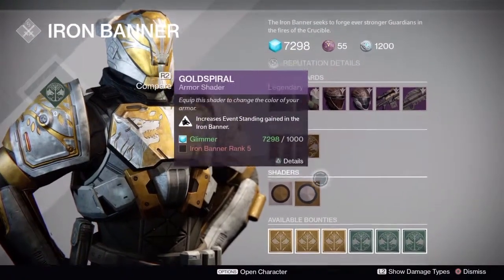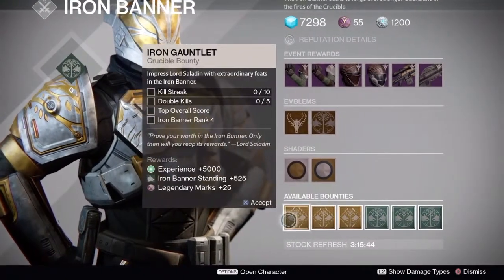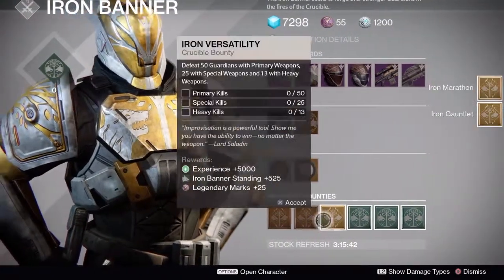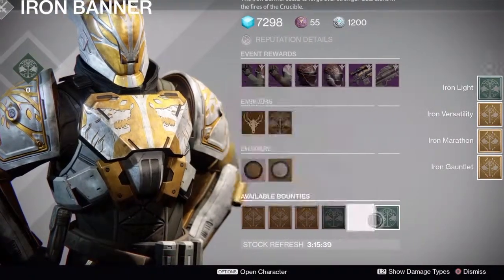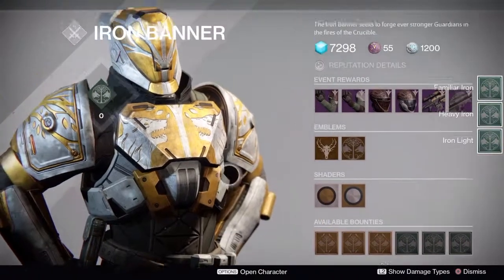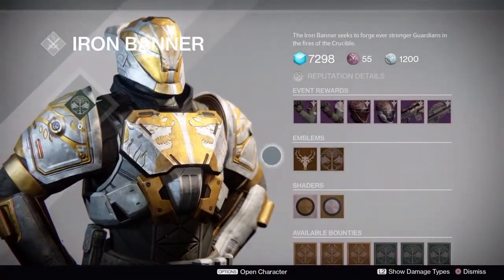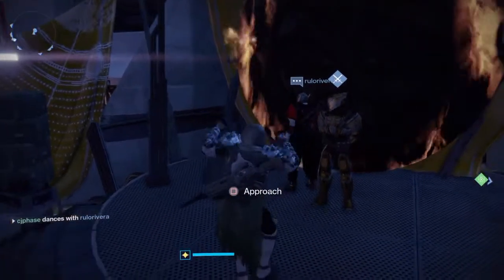You've got your emblems as per the usual, along with your shaders — you can't beat them. And of course, nothing goes good with Iron Banner gear, emblems, and shaders like bounties. Get your bounties, earn your reputation, forge those fires. That is what Lord Saladin has brought for us this week in the Iron Banner event.